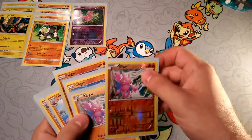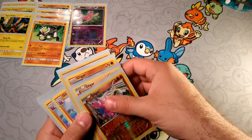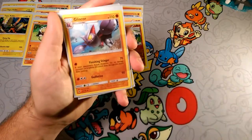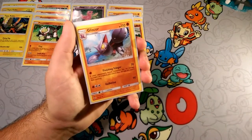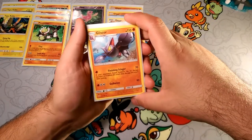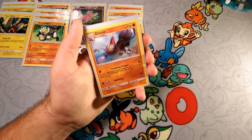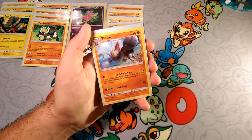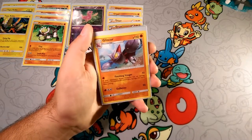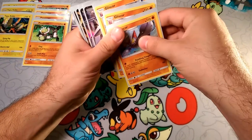We're playing four Gligar — two from Roaring Skies, which are rotating, and two from Guardians Rising. Gligar is good because of Gliscor. Gliscor's Finishing Stinger costs one energy and does 70 more damage, but it does not do anything if the opponent has no damage on them already. So that's why you use Koko — you can even use Passimian's Fling Attack to set up damage on your opponents and then start swinging with Gliscor to finish it off. And we have three Gliscor.